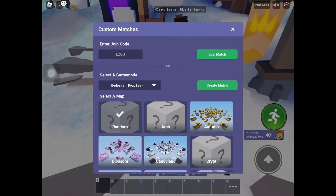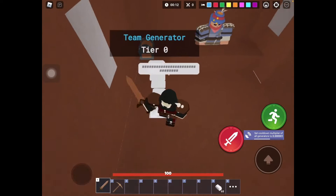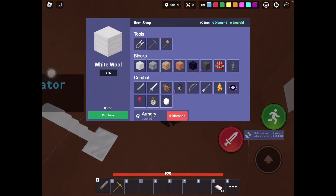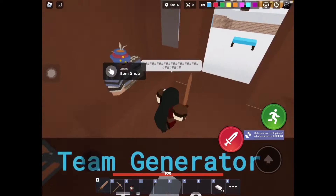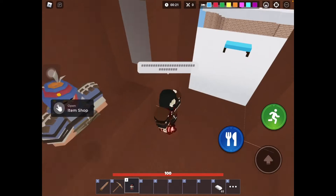Let's quickly get into a custom game — I'm gonna show you these two items that were recently added. Here we are in the custom game. The first item I'm gonna show you is the smoke bomb. Unfortunately you can only buy one of these.